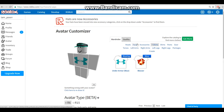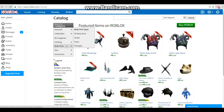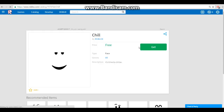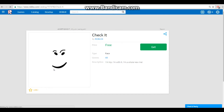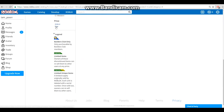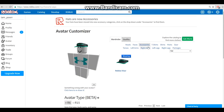You can go into a game and do whatever. Let's go to Catalog, Body Parts, Faces, Free. There are a couple of free faces you can get - we'll get the chill one, it looks pretty cool. There are also Silly and Fun faces. Those are really the only free faces. Go to Avatar, put on the face and wear it.